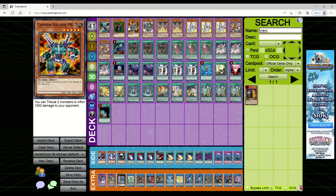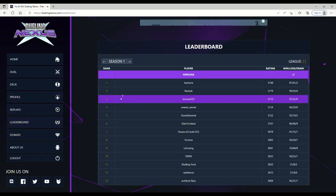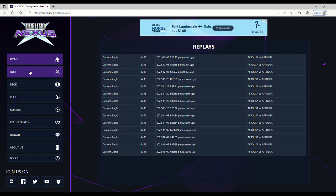Now we come to Dueling Nexus - and I'll just say it: this one sucks. Out of all the simulators, please don't play this one. They recently overhauled their user interface but it looks worse than what it was originally - this is just hot garbage. On the side you've got your duel options: single, match, tag duel, custom games, solo mode, play against AI, watch duels, leaderboards, and replays.